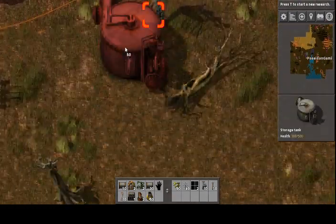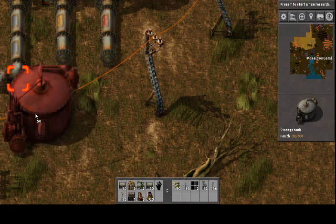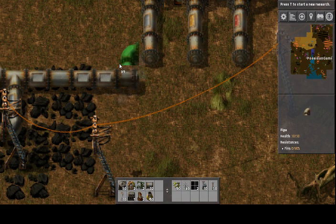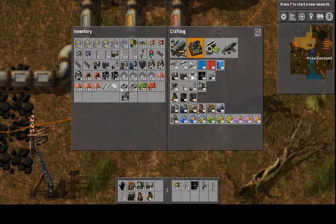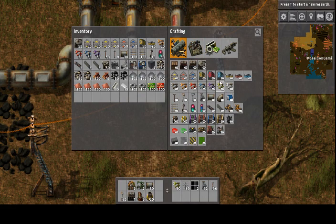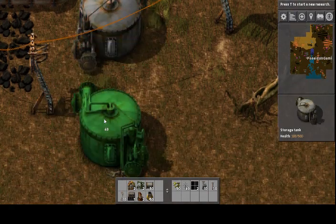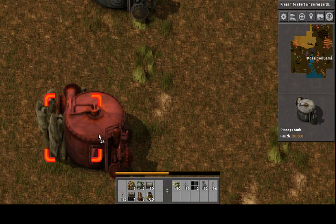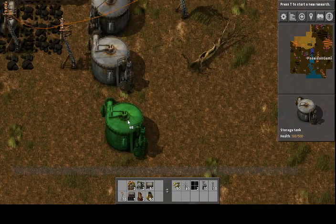But a way to counteract that and get more petroleum gas instead of the other ones is to put down some things called storage tanks. I've got some here and I'll hook them up.